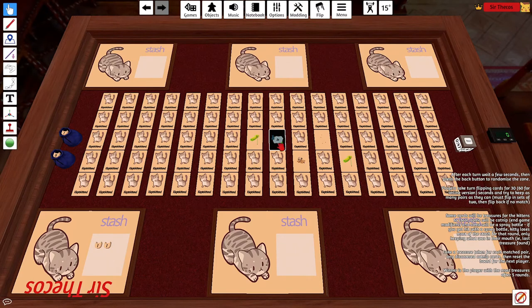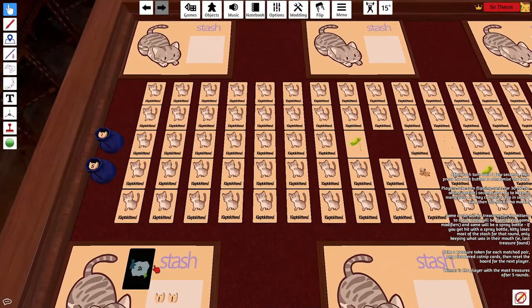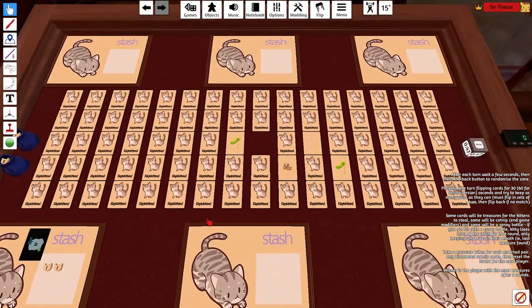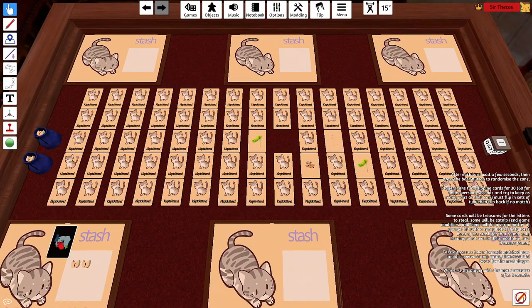Also, if you turn over a catnip card without turning over a spray bottle, you can take that catnip card. As you can see, this gives you a modifier of times two. All the modifiers are added together, so if you have a times two and a times three multiplier, you would have a times five multiplier. These are multipliers applied at the end of the game.